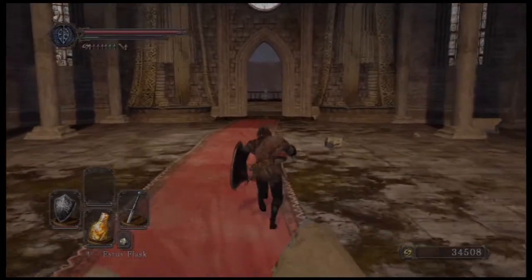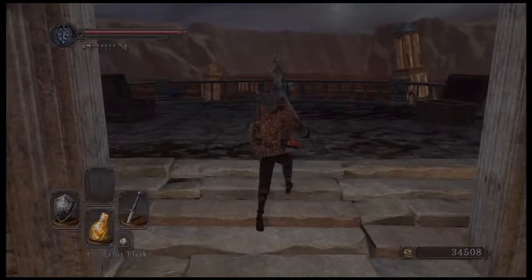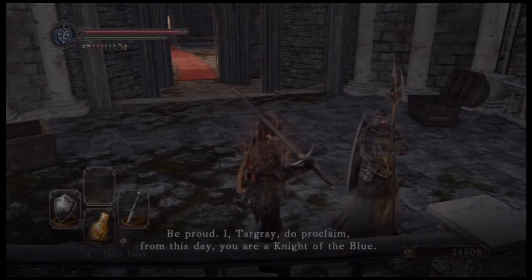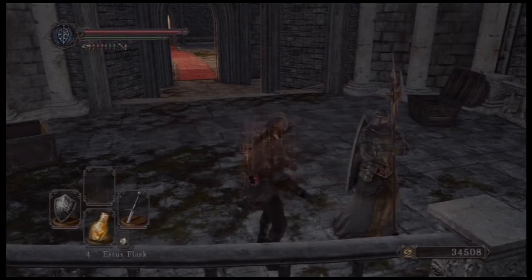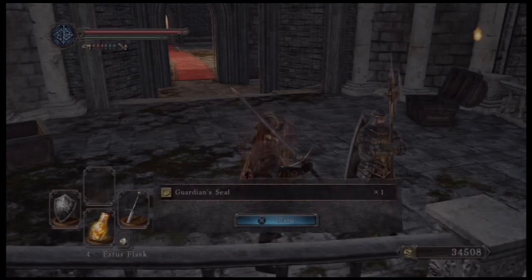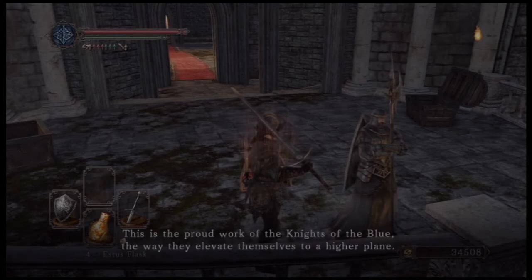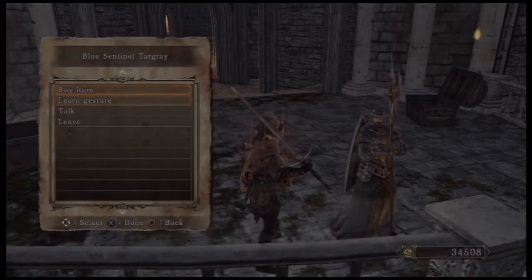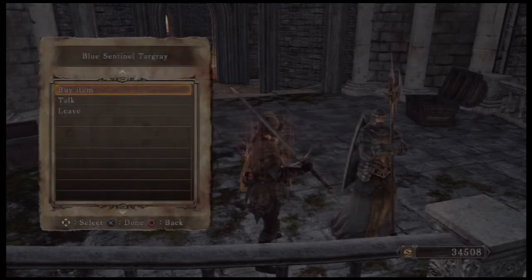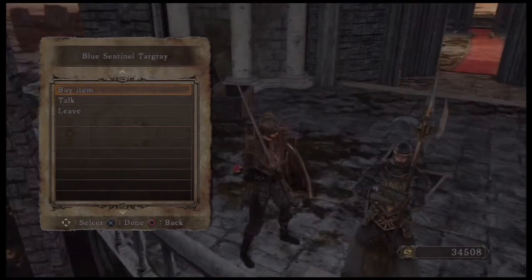Now that we have the Token of Fidelity, we can talk to Targray here. Joining the Blue Sentinels unlocks a Trophy or Achievement. He gives us the Guardian Seal, which is how you use the covenant. He also gives you the Dual Bow gesture — remember there is a Gesture Trophy as well. If you get rank 3 in the Blue Sentinels Covenant, he will give you his armor. If you want his halberd, you have to kill him.